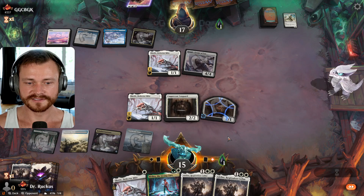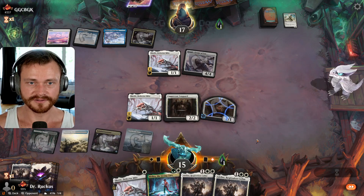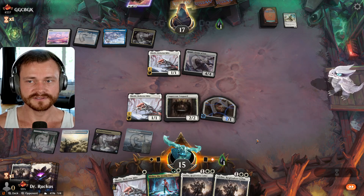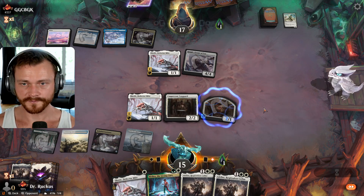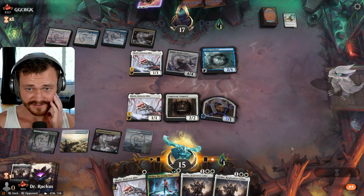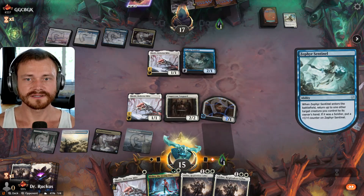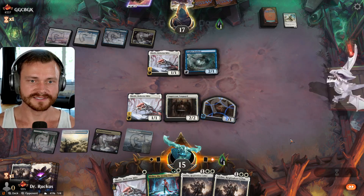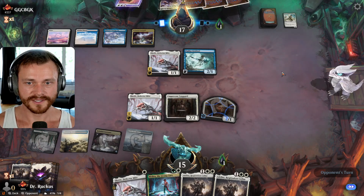We can replay the next Adeline next turn. If we hit land, we can also play Malira, which is a 4-4 that can trade with Knight Errant. I think that was great — as awkward as our start was, I think that's the best thing we could have hoped for there. Zephyr Sentinel is what they have in hand. They return the Knight Errant — so they think they're going to win the long game here. But they're giving us time not to die. They had a pretty aggressive start and they're throwing it away a little bit.